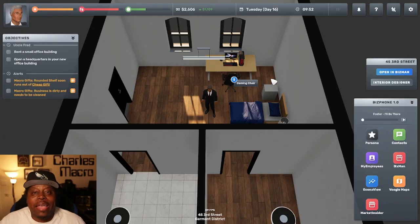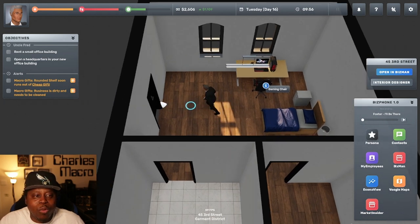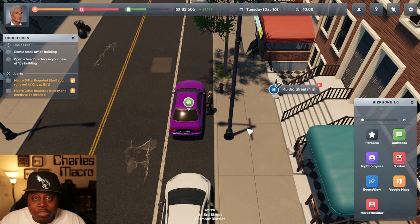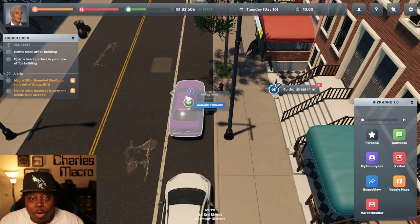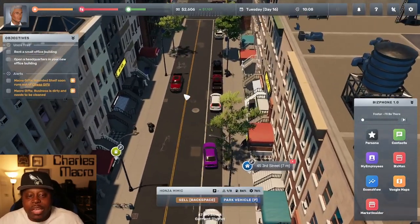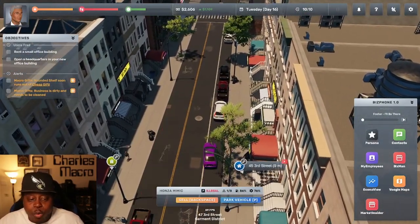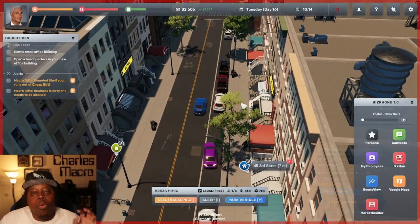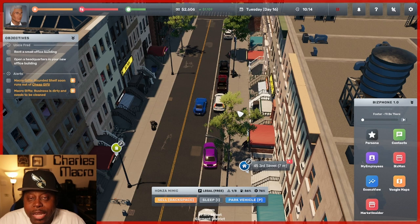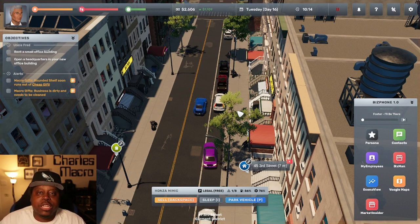What's up guys, Charles Macro jumping back into Big Ambitions. We are moving on up in the world — we're about to rent a small office building. We got our gift shop going, we got our burger shop going. The burger shop isn't making a lot of money right now because I'm training the employees instead of letting them work. Once they're done training we're gonna put them in, and that should help us earn more money. Good customer service definitely makes a difference in this game.